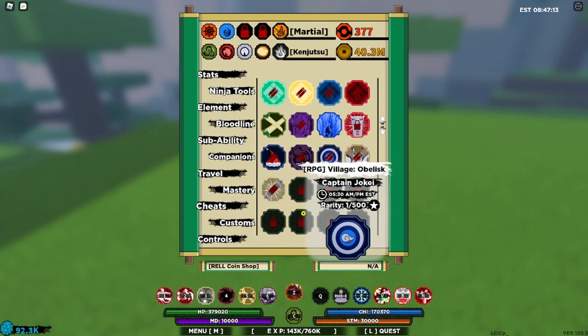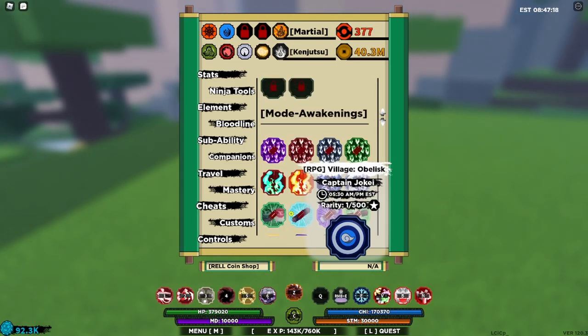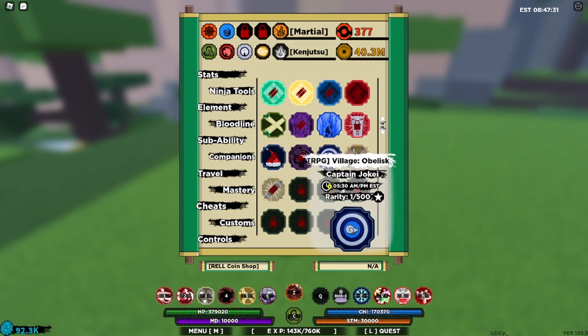Did you know that Captain Yokai is the rarest scroll in the entire game? It's a mode and it actually has a 1 out of 500 chance of spawning, and it only spawns for around 25 minutes. You could say that anyone who has Captain Yokai is either really lucky or a hacker.